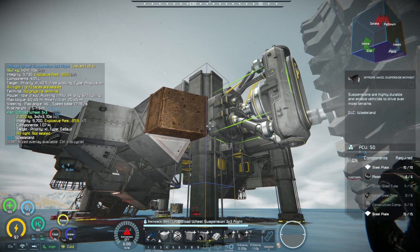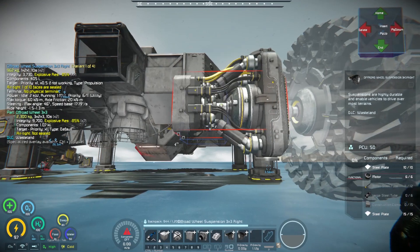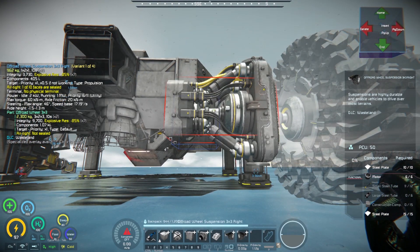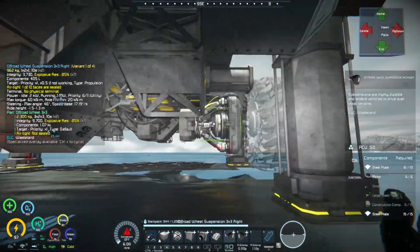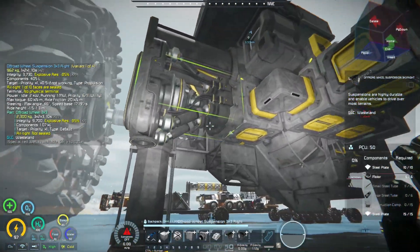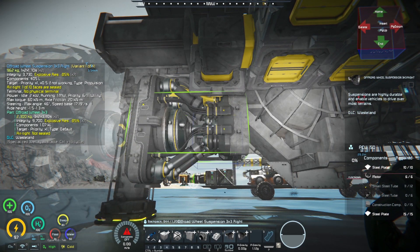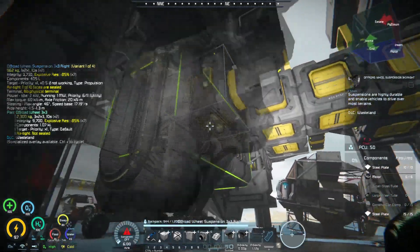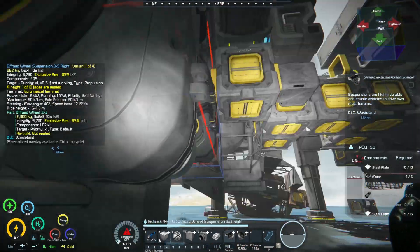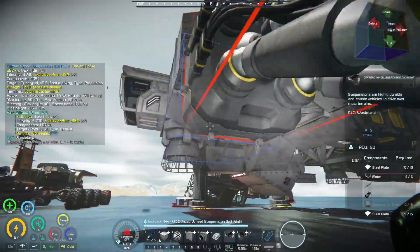I think a 5x5 might be a little overkill here, so let's take a look at 3x3s. I think maybe I could actually fit them underneath, a little bit down in this level — that would be better. Oh, like right there — although that's a little far back from the front of the vehicle; I'd like it to be closer to the front.